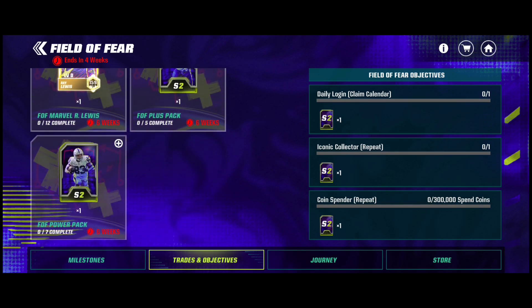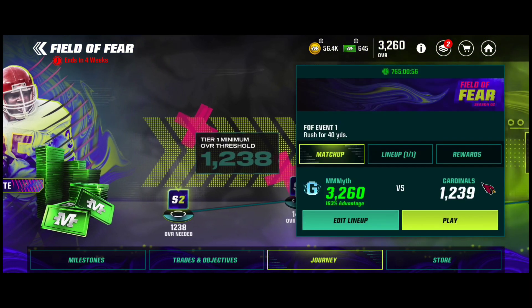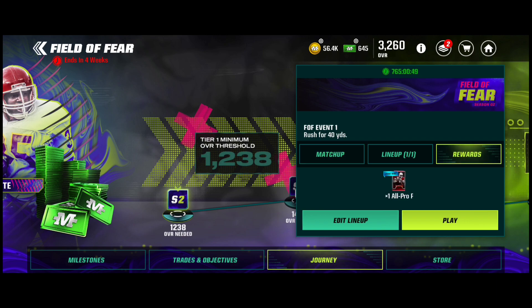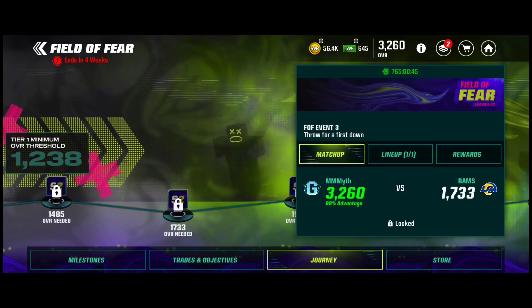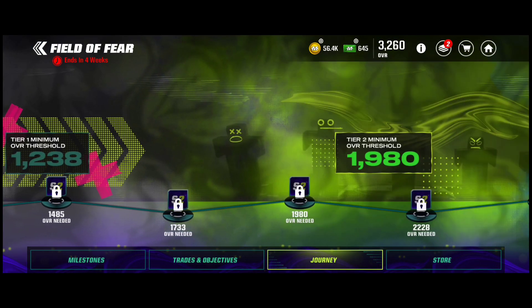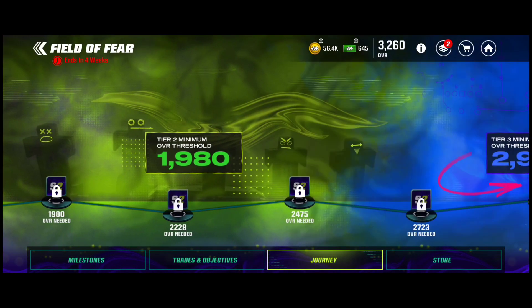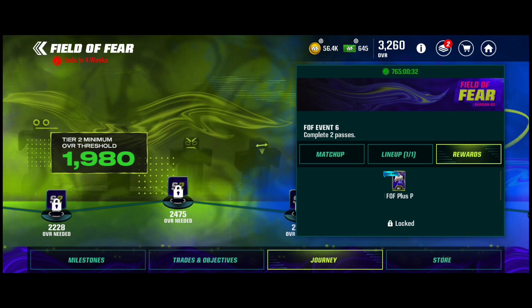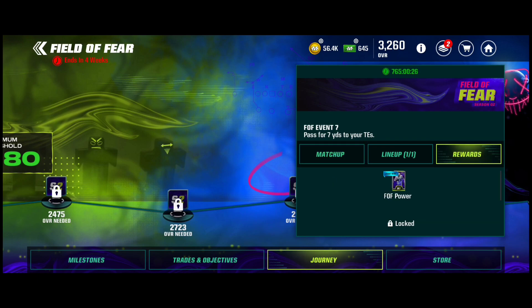But yeah, this is not that bad. We got the journey here — let's see what we get throughout. I'm at 3,260 overall and looking to up that with boost soon. So you get an all pro pack for the first one, 25 Madden Cash, a Field of Fear pack, an all pro pack, 50 cash, and then a Field of Fear Plus pack.